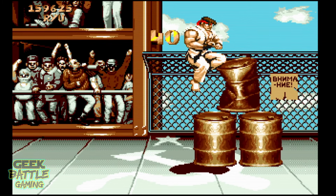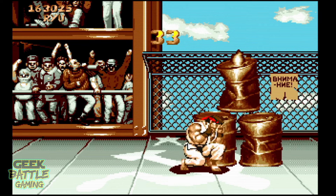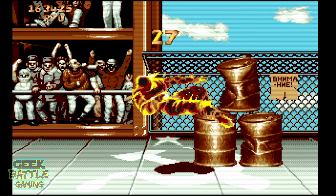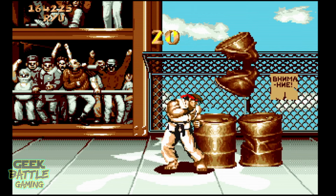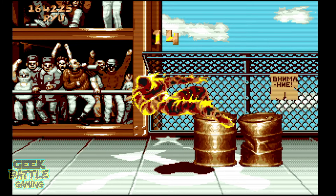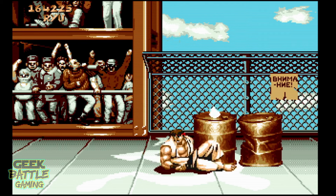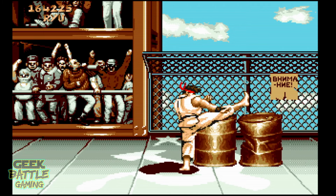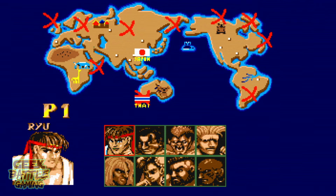The Amiga version of Street Fighter 2 is far from the only version that has reduced controls. The Master System game, which I looked at in the previous video, only gave you two action buttons, but at least you had a separate punch and kick button. The Mega Drive allowed you to switch between punches and kicks using the start button, and then the A, B and C buttons would flip back and forth between the punches and the kicks. Sega knew how important this game was and even released a six button joypad because of it. And yes, there are portable games like the Game Boy version that only had two buttons as well, but only a couple of versions limited you to just one action button for everything.